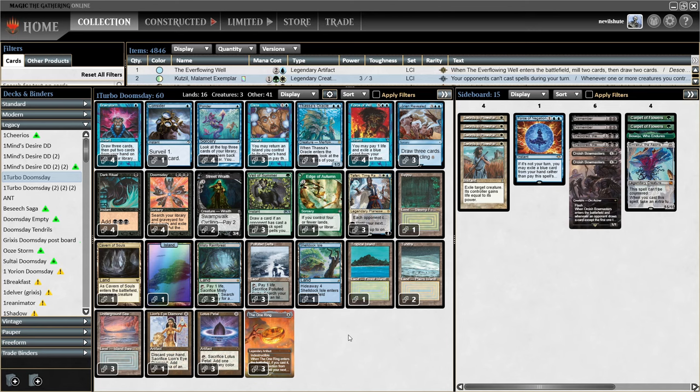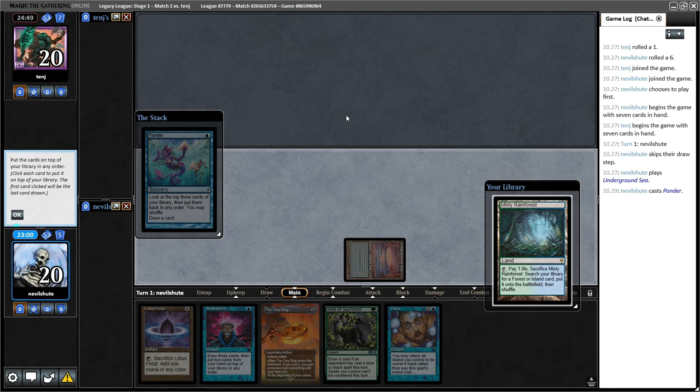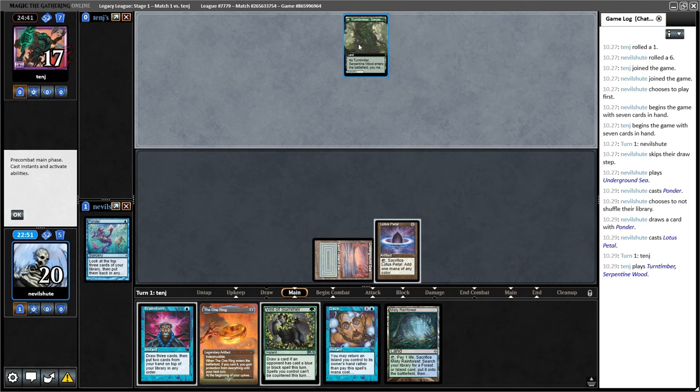Let's Ponder. We find some lands — that's pretty much all I could want or hope for. I think I want all of these cards. I'm gonna take the Tundra. I misclicked there — doesn't matter too much. I'll play the Petal here. I really don't want to get my One Ring discarded — that's my biggest concern. Guessing this is like Oops All Spells or something, but why would they shock this in if they aren't making a play?